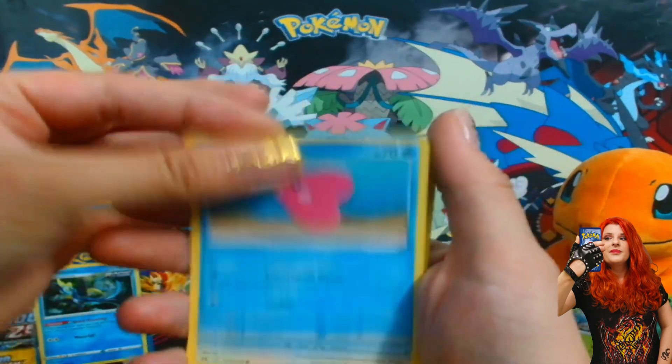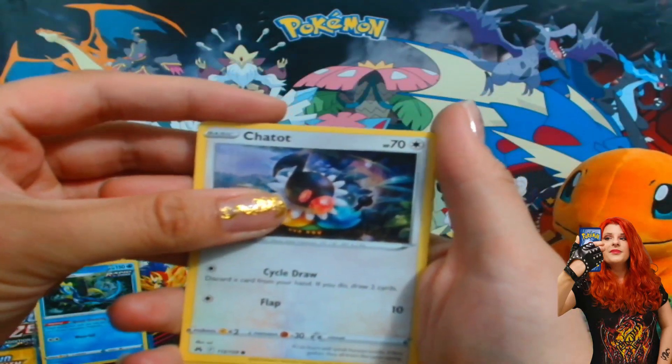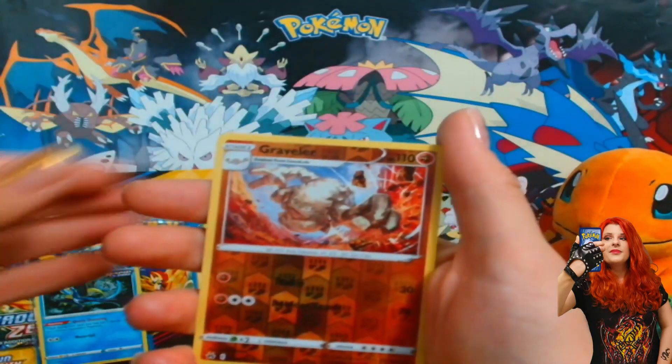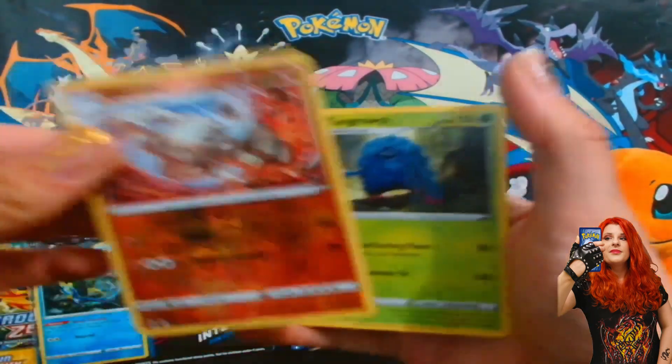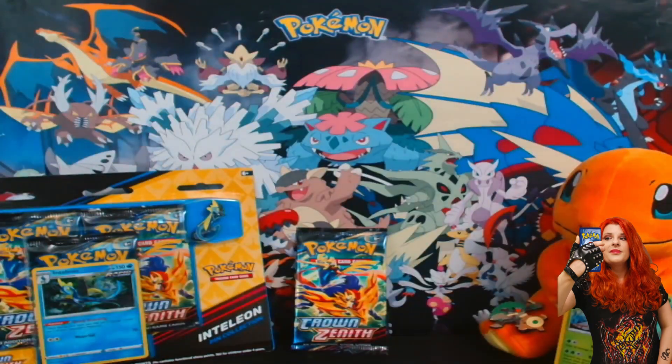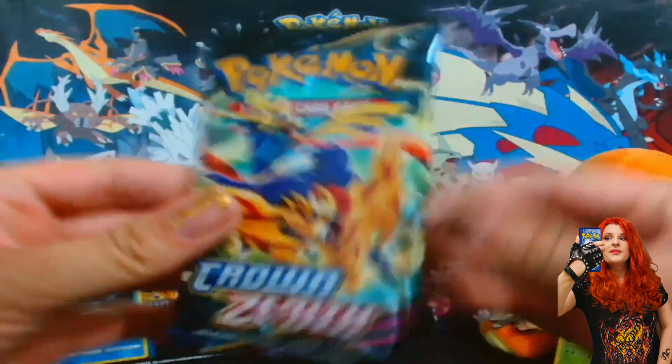We got the Emolga, we got a Love Disc, we got a shout-out, we got the reverse Graveler, and we got a Tangrowth. So no first pack magic. I do really like the Graveler nice reverse. Let's see if we can get something in the next pack.